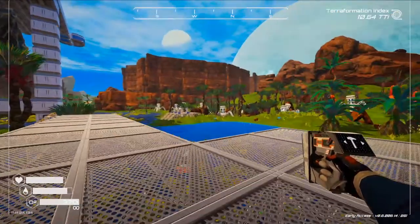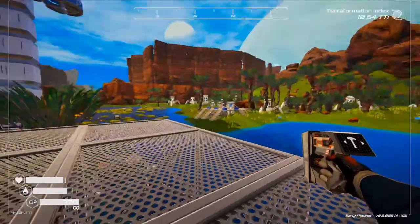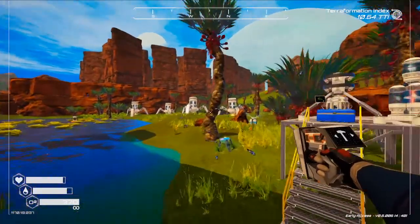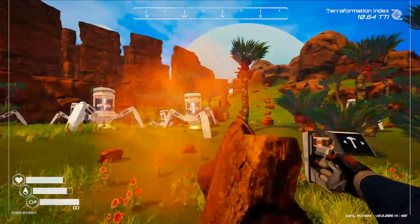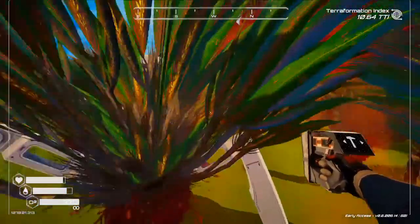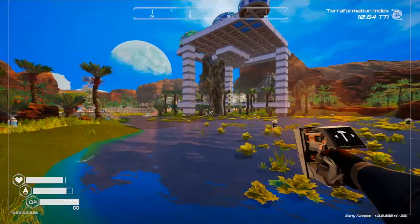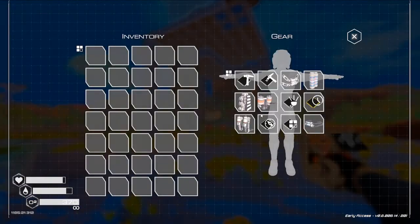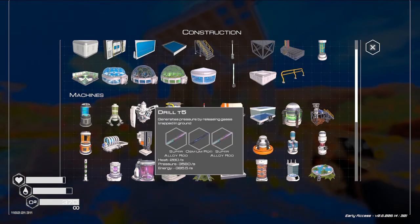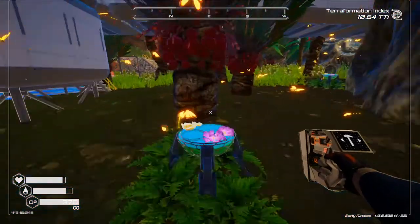Next we're going to check out the tier 5 drill, which I think I already have but just in case. I didn't place one over here. So what does it take to make a tier 5 one? Tier 5 needs two supers and an osmium — thankfully I've been grinding hard for those.